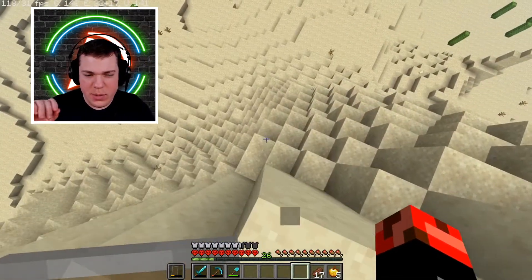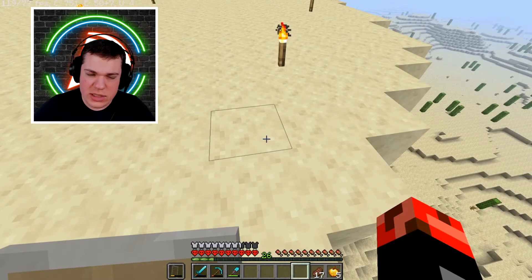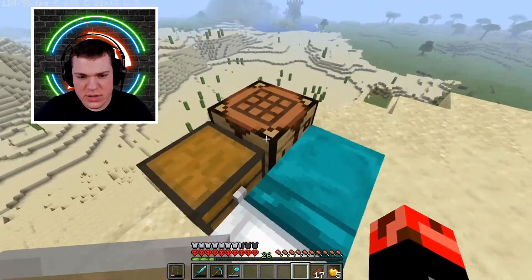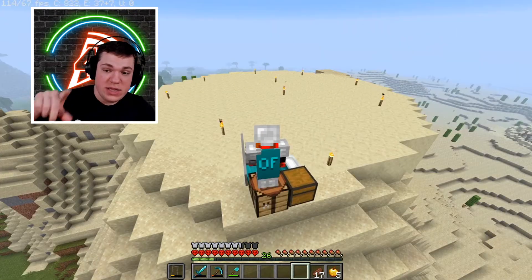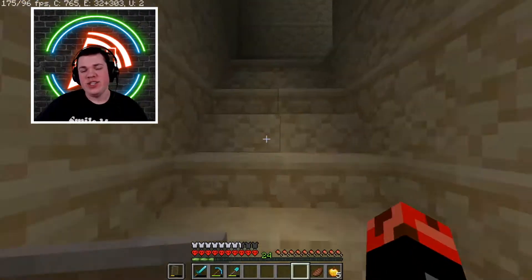Then boom, you have this big giant flat area. You didn't really see it from this side but it's all straight down here. I probably will add more features around this area - and yes, there is a chicken underneath here I left down there. Otherwise I'm gonna get the walls in, get the dome in, and then we'll start decorating.